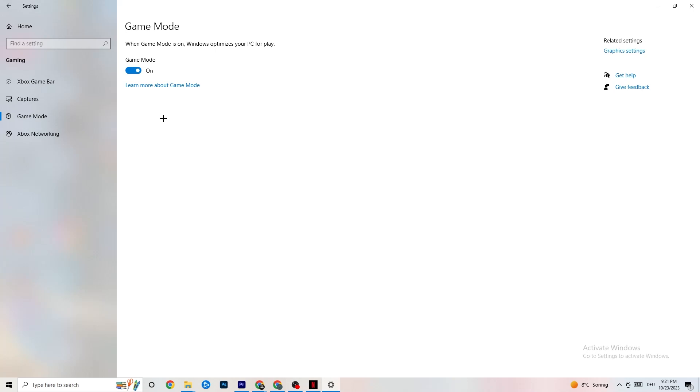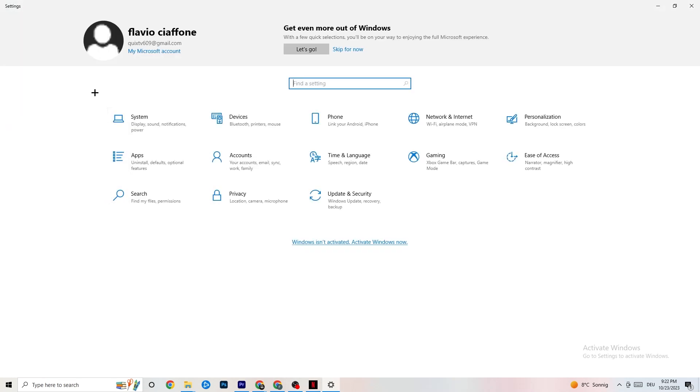Next, hit Game Mode. This one is tricky — I can't tell you definitively to turn it on or off; you need to check it for yourself. Turn it on and try your game, then turn it off and see which works better. Once you're finished, go back to the main Settings.